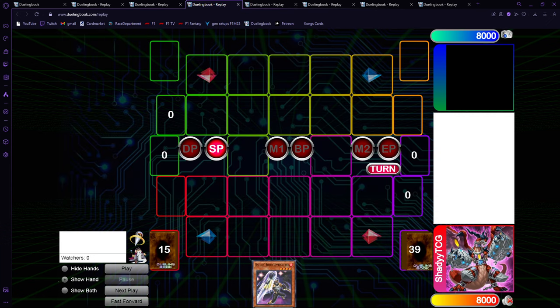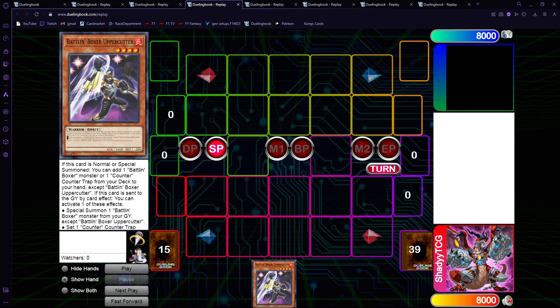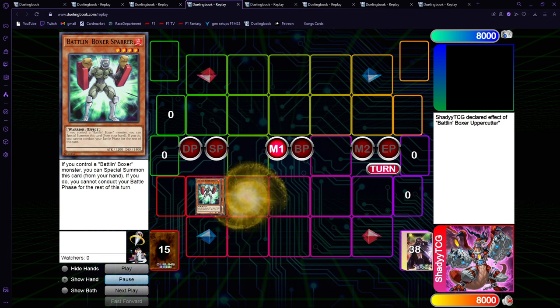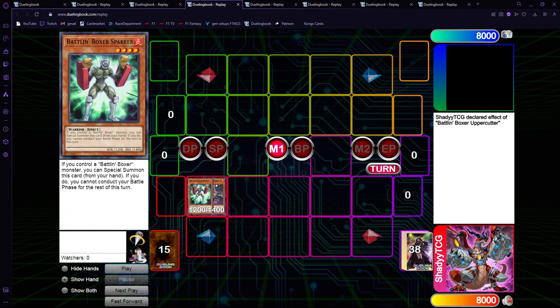Now we have the new engines. We have the one-card combo with Uppercutter, so let's get into it. You just go Uppercutter, normal summon, get Sparer. The only bad thing about this engine is that you lose your battle phase, but it's budget so it's of course gonna have some drawbacks. The Super Heavy Samurai drawback is that they are bricks going certain turns. But the one-card combo — you are not gonna use your battle phase going first, but going second sometimes it can hurt, unless you just out your opponent somehow.